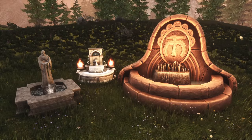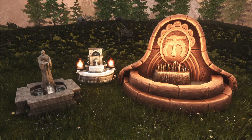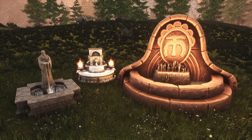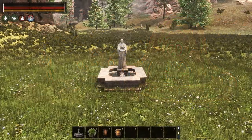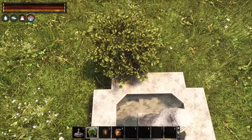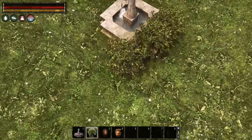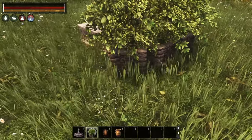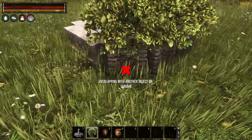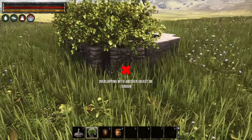As we all know, fountains make for excellent focal points in any garden. There are a few really great designs available in the game that look great simply placed as they are. However, incorporating them a little more into your overall design or greenery can not only create different looks, but also make them feel more like part of your overall build, or create a really cozy oasis. In our example, we use a Statue of Refreshment, which can be crafted at the Sanctuary of Mitra.